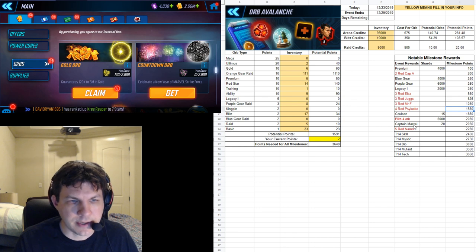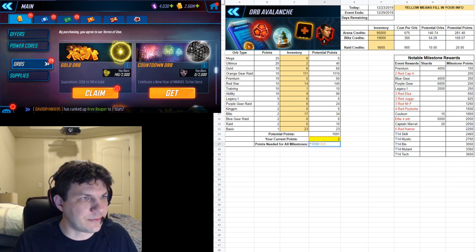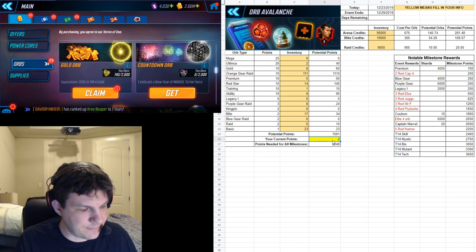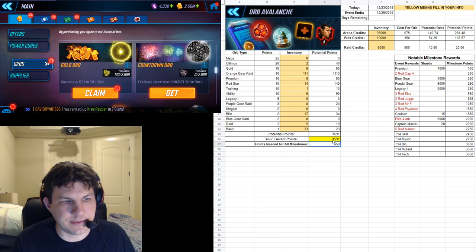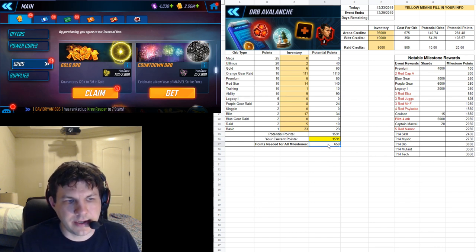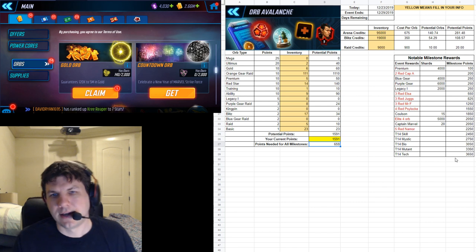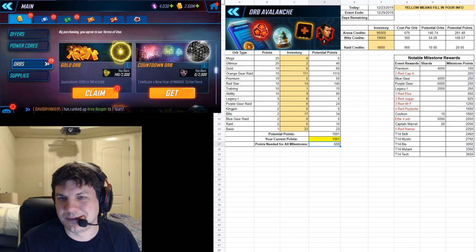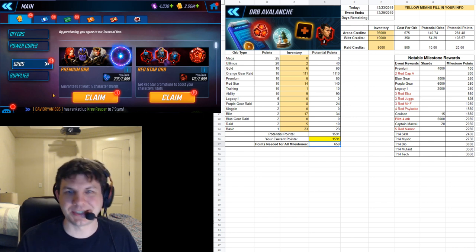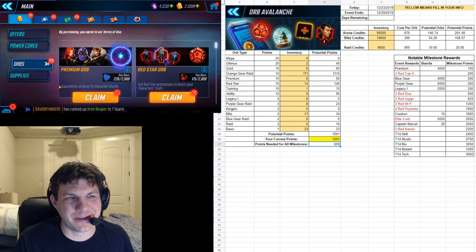I still need another roughly 700 points to get to Namor at 2,250. I can just edit the formula to target 2,250 instead of 3,650, and then see how many more points I need. If I'm at 1,591 points I'd still need 659 to reach my goal. The idea is just figuring out how much you need to get to where you want to be. For me right now it's 2,250, and then I'll see if I have any shot at 3,650. We do have a week to accumulate blitz orbs, premium orbs, and red star orbs from current blitzes.